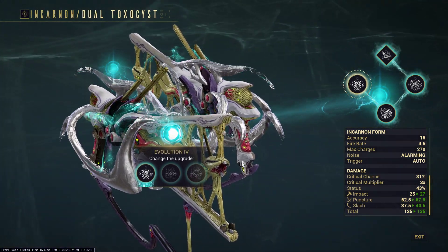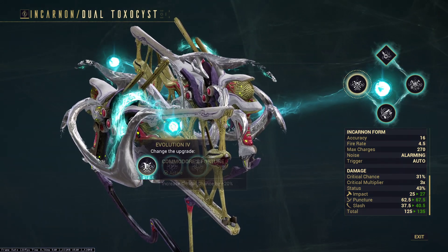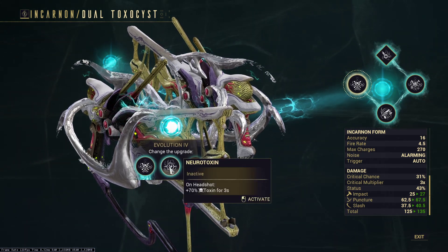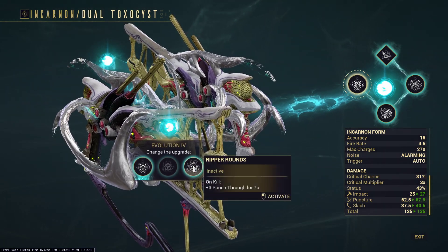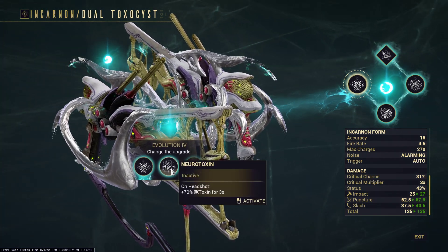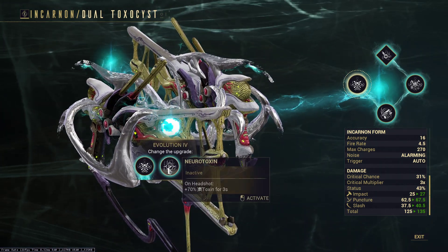So that covers Evolution 3 - personal choice between Reload from Empty or Weapon Recoil. The middle option I just don't see any value in. Now Evolution 4: the choices are increased crit chance by 20% on headshots, plus 70% toxin for 30 seconds on kill, and plus 3 punch through for 7 seconds on kill. I think this comes down to which one you value more from modding.